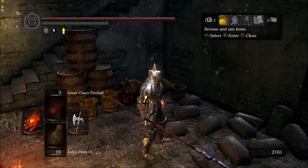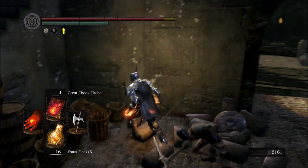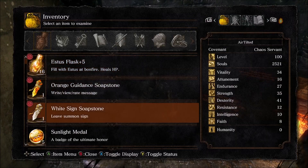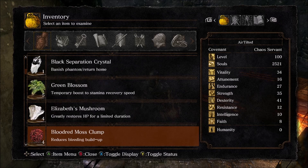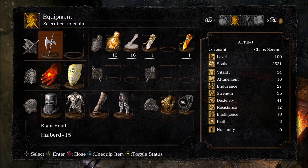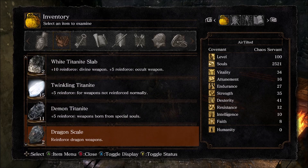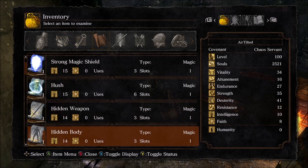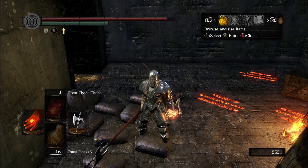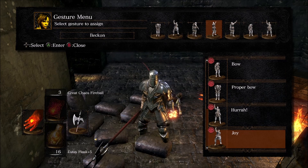Let's double check really quick that you can't see these gestures in your inventory. I am pretty sure you can't. Yeah, no — you can't see these gestures in your inventory anywhere. Which makes sense — you can only see them in the gesture menu. That is how you check which ones you have. They're not spells or anything like that, so you'll have to check the gesture menu by opening it up and trying to swap one out. Then you can see which ones you have.